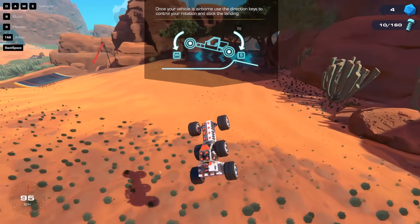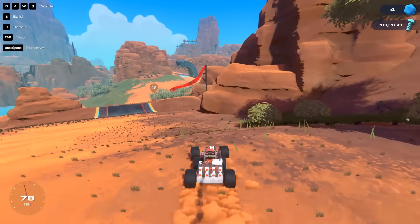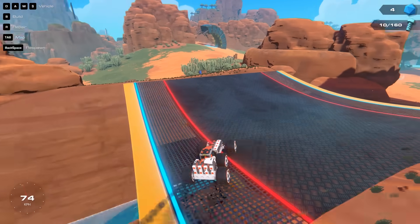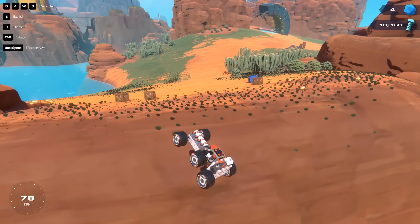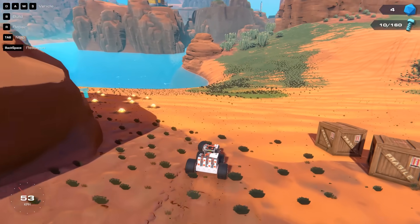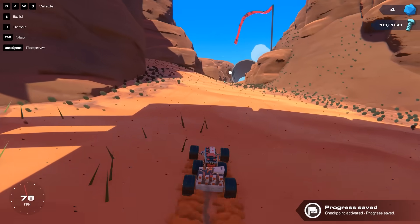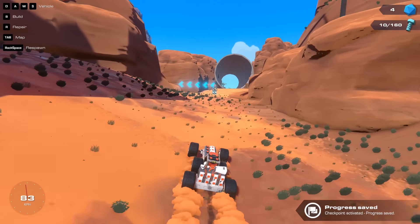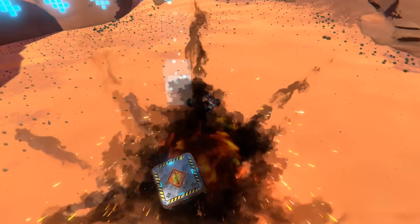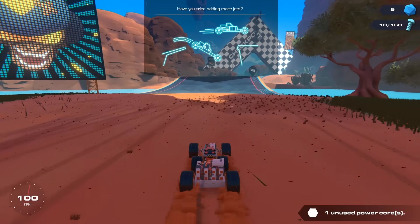I want to get to the next checkpoint — let's see what's going on. It says left, but I want to go right. I guess we go left. No, we're good. This is a checkpoint? What's up here — this is new. Is that another power core? No, it's just an explosive. That's interesting. Screw it, we're going to the next checkpoint.